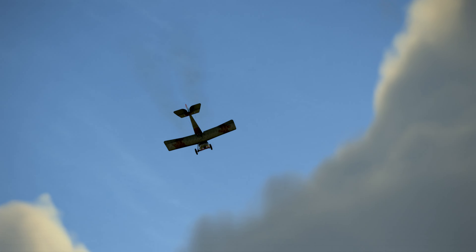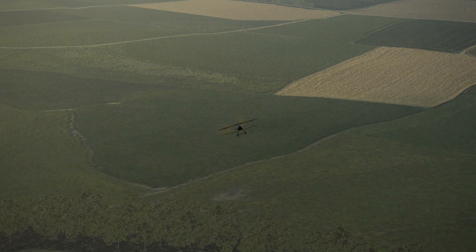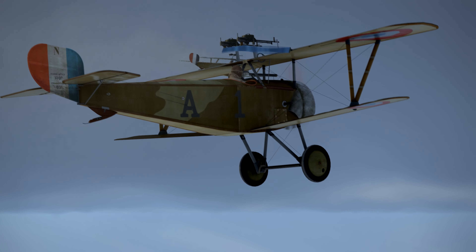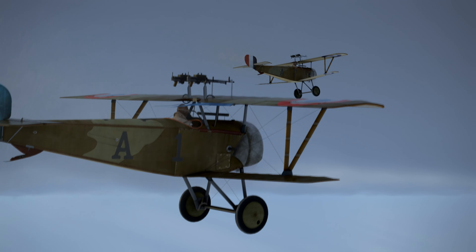Its rotary engine, the Le Rhône 9C, offered around 80hp, which together with its low weight made it a much more agile aircraft than its German opponents when it entered service. It had an excellent climb rate for the time, and an interesting design with a shorter, lower wing.